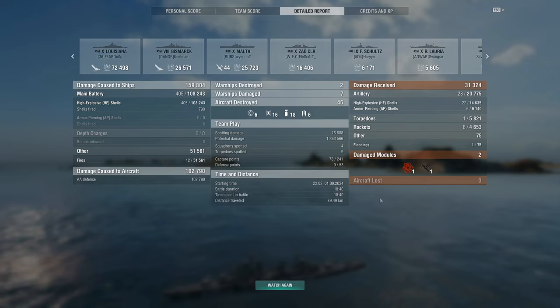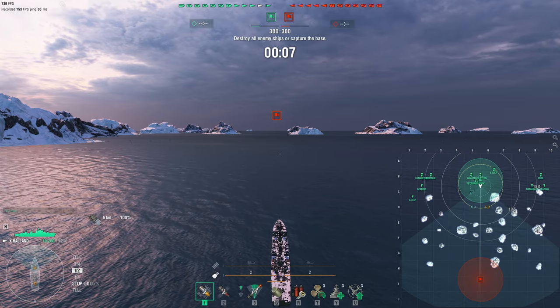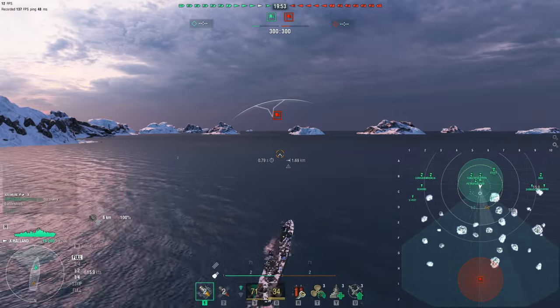Let's get to the Holland video — my second favorite AA platform as a destroyer player. Here we go. This is Islands of Ice in my least favorite battle mode: standard battle, which really just encourages camping in the back of the map. All you do is either capture the flag point or kill every ship, which leads to people just sitting in the back the whole time. I don't like this game mode, but let's get right to it.